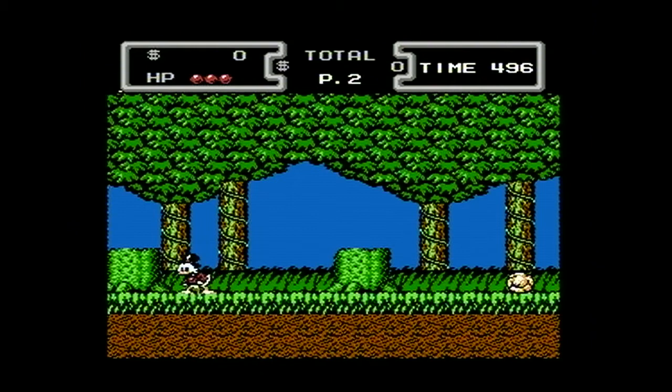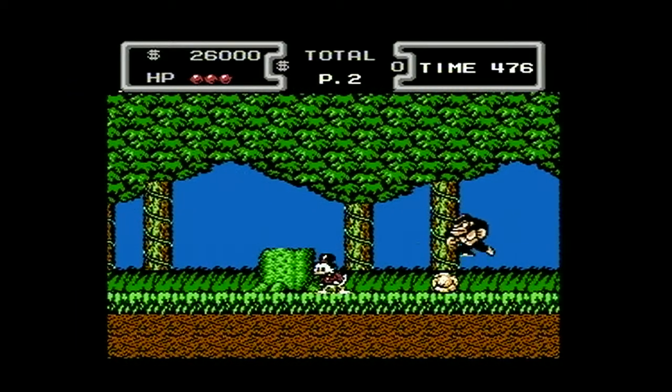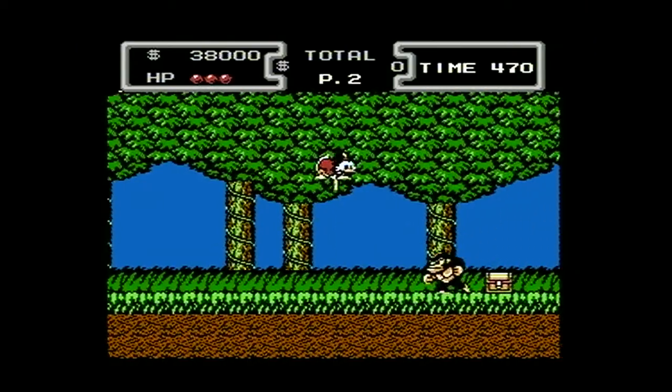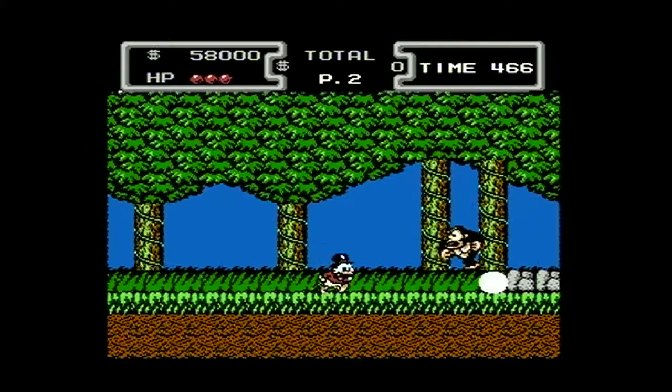Here is Scrooge McDuck in all his glory. What is his trademark weapon? Well, he didn't have one. But he does have a cane, and if you push up against an object and press B, he can swing his cane in a golf motion and diamonds pop out. Very handy. And there is something else he can do with it — pogo stick around. And that is how you defeat enemies. You can also smack objects into them, which also works. I mean, you don't want to get objects smacked into you — that hurts.